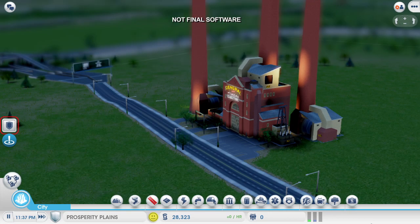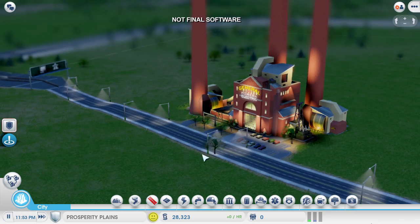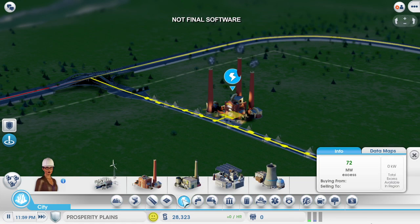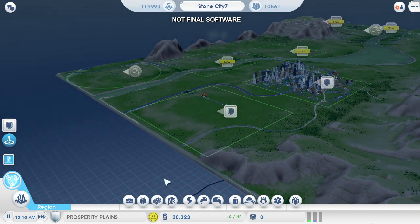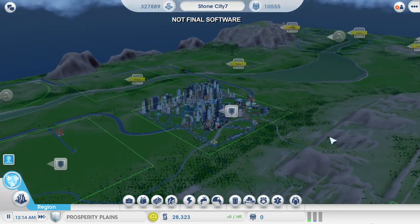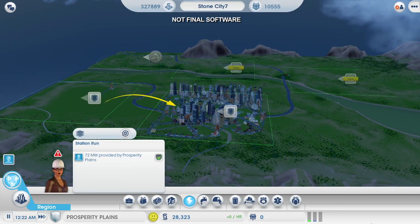One of the cool things about multi-city play is that the Sims are going to drive back and forth between the cities. You can already see some commuters from my casino city making their way over here to work in my coal plant. I'm going to turn on the power data layer — the power is on and flowing nicely. If I go back up to region view, I can turn on the data layer here and see which resources are being shared between the cities. Power is being sent from my coal power plant over to my casino city.